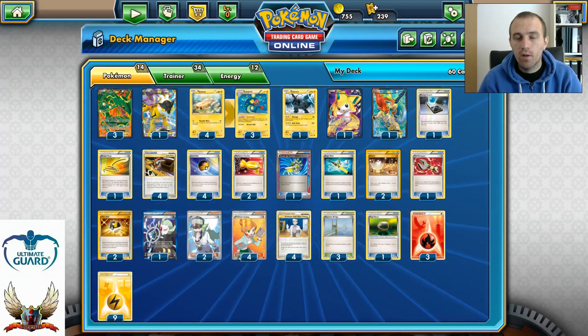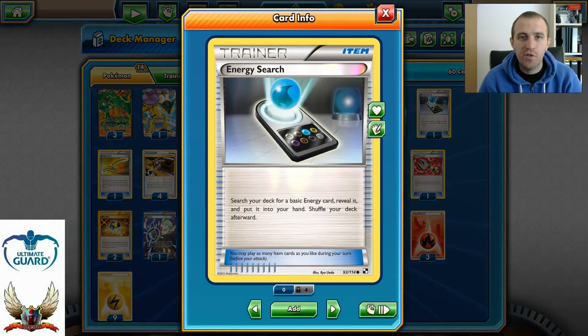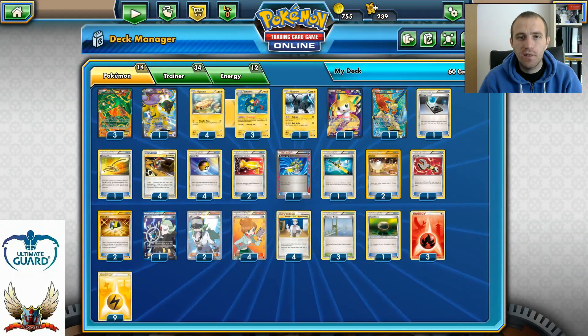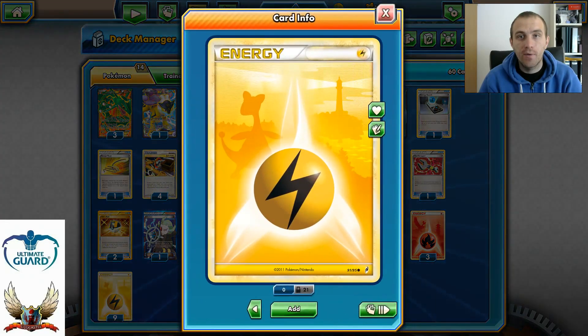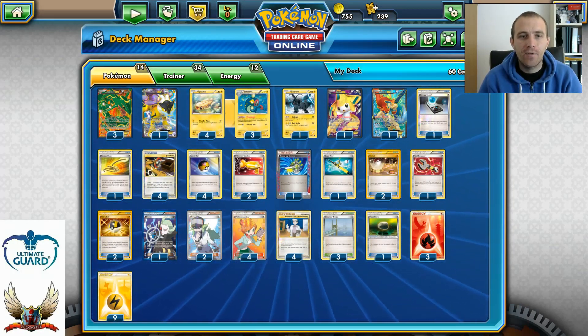The deck runs 14 Pokémon, 34 trainer cards, and 12 energies. Moving to item cards — one Energy Search. Why one Energy Search? It's a good card because I can search my deck for a basic energy and put it into my hand. Sometimes I might not have a Fire energy, and Energy Search lets me find it. Most importantly, I can Junk Arm into Energy Search and search for a Lightning energy. I'm not running Skyla in this build since it's just one supporter and hard to find, but one Energy Search is a must-have.